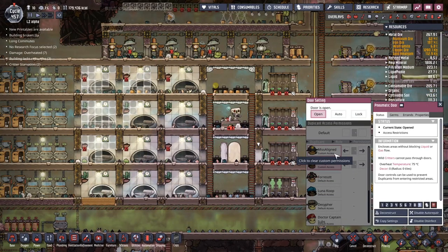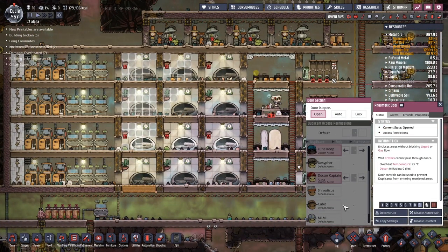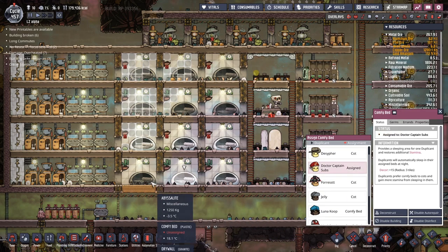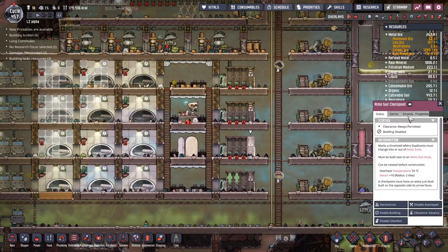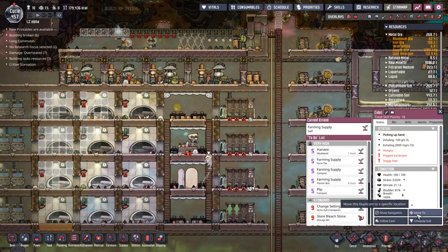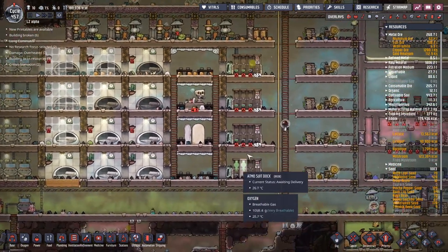I've got them set up in the wrong place. We wanted the movers and shakers down below - that's Luna, Dr. Captain Subs, and Jelly. The builders are up in here. I'm going to turn all of these on and find out exactly how this is going to work. I'm hoping we can just deliver the suits to each of these, and then it'll all be configured for people to drop their stuff and come back out.